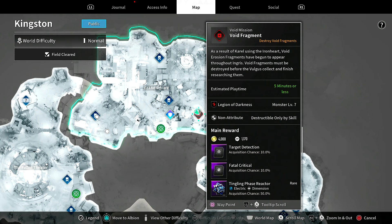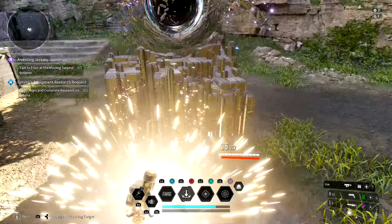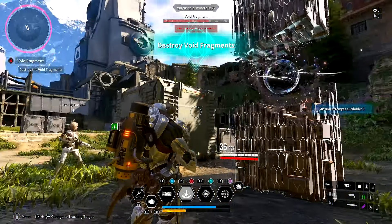If you look in the map here, you need the correct attribute to activate it. In this case, this is a non-attribute tower, and so I can activate this with Ajax and begin the mission.